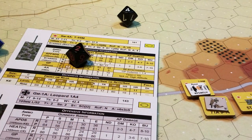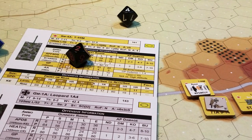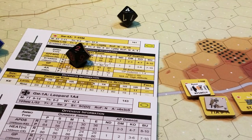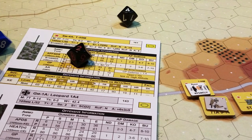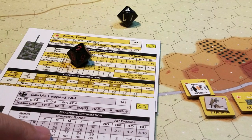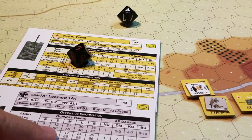You can roll two extra dice to plus or minus your armor penetration rate for some incremental adjustment. This netted out to a plus one, so it won't make a difference. At 56 versus 69, it's not going to penetrate — in fact, it has no chance of ever penetrating at short range.